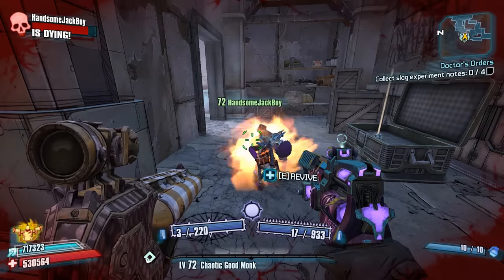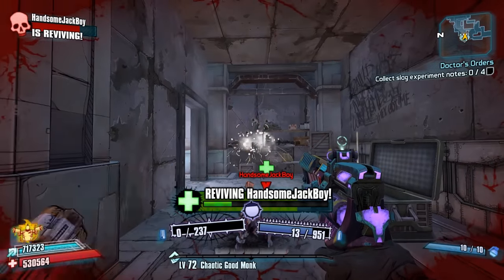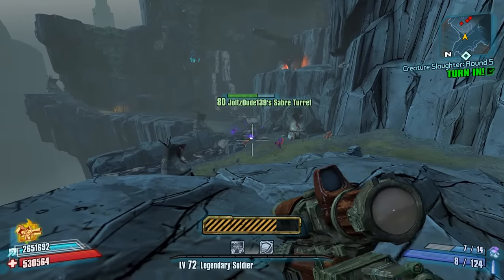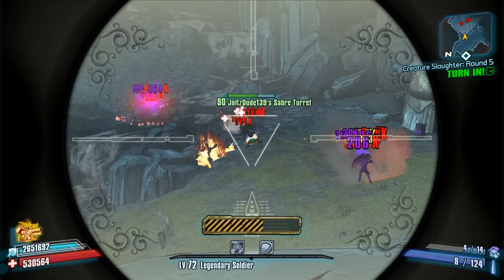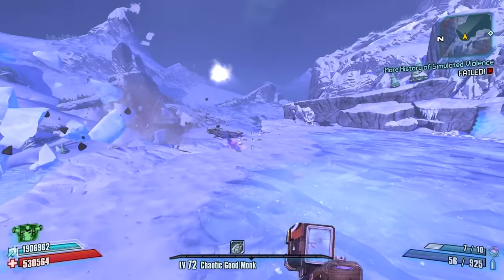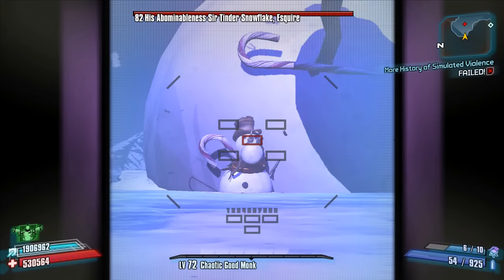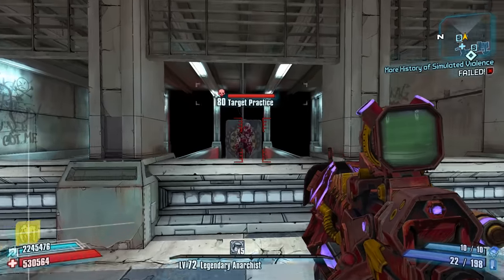Number 44: Normally if you shoot a weapon while reviving someone, it will restart the revive bar. However, Salvador can still shoot his left gun while reviving someone. Number 45: If you use a Transfusion Grenade, you can actually heal Axton's turret and Gaige's Deathtrap. Number 46: The Thresher you see running towards the arena is actually not the one you fight. You can pull him back into the arena by using Singularity Grenades. Number 47: Torgue shotguns can spawn with a Critical Hit bonus prefix. It is pointless since they cannot hit critical hits.